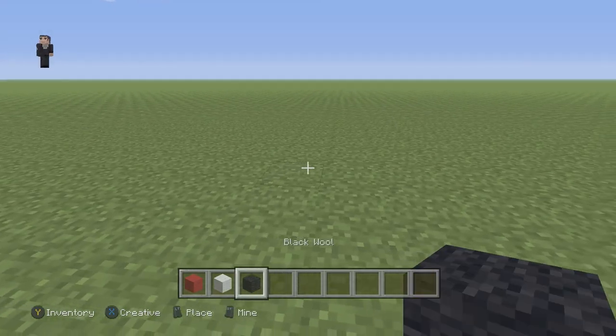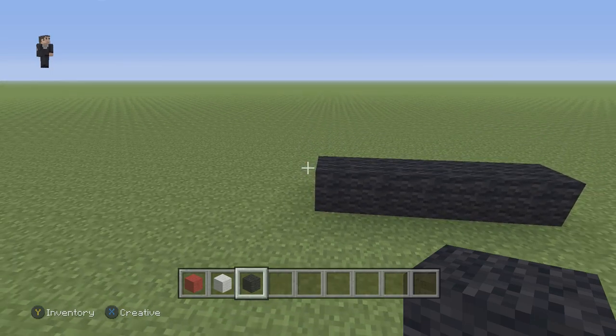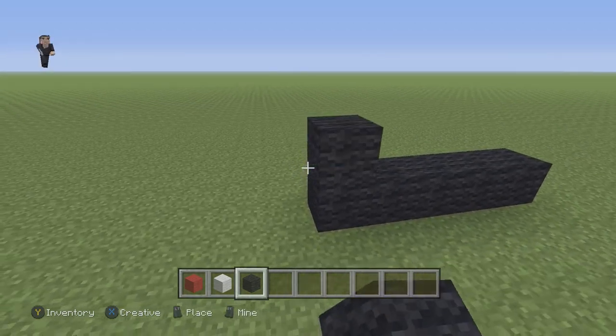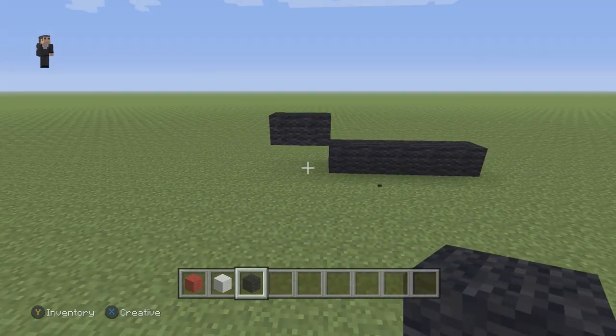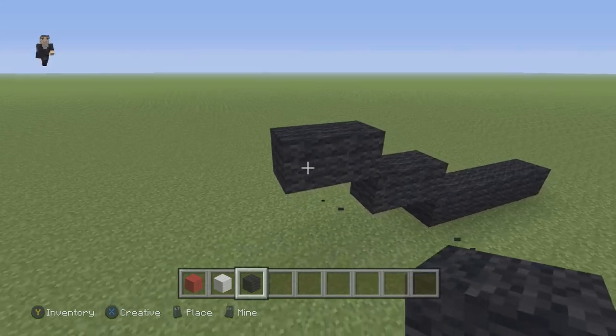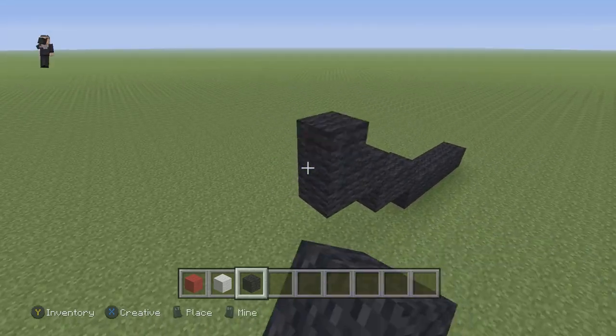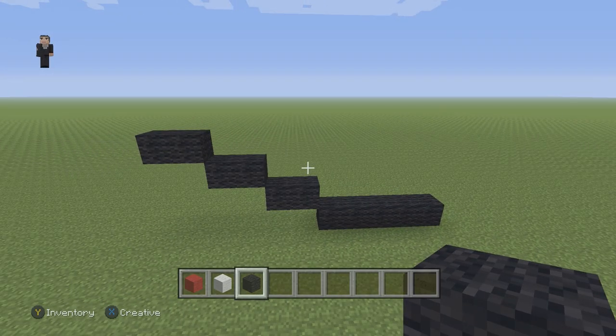We're gonna begin by placing five black wools. Then we're gonna go up and to the left by two black wools on the left side, then go up and add two black wools going to the left, and then go up again and have another two black wools going to the left. Make sure you guys have this so far for the beginning of your balloon gift from Animal Crossing.